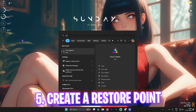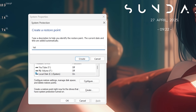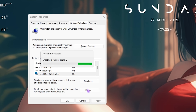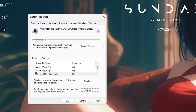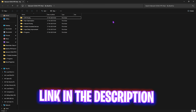Next step is creating a restore point. Search for 'Create a restore point' and open it. Select your Local Disk C, click the Create button, name it something memorable, and press Enter. I highly recommend not skipping this step — it lets you restore all your settings back to normal without any data loss.